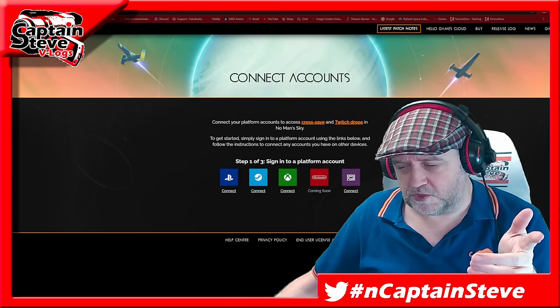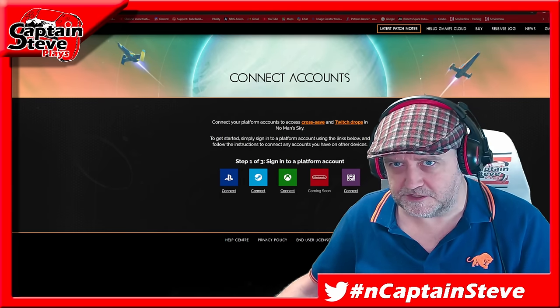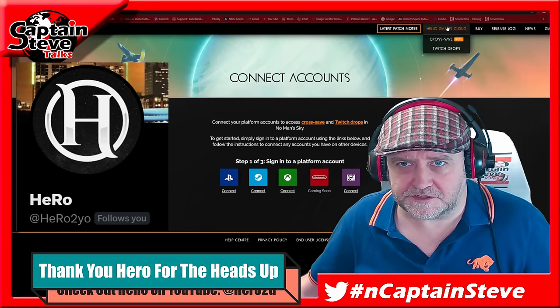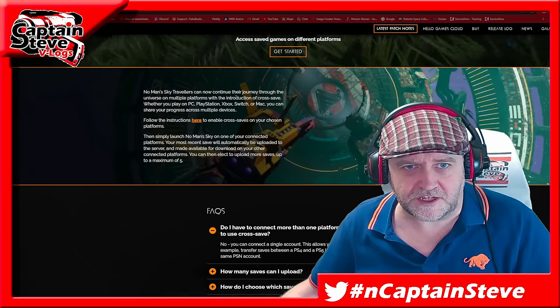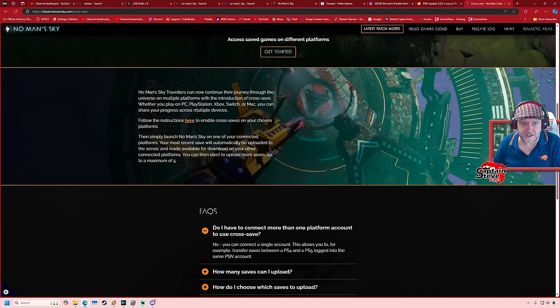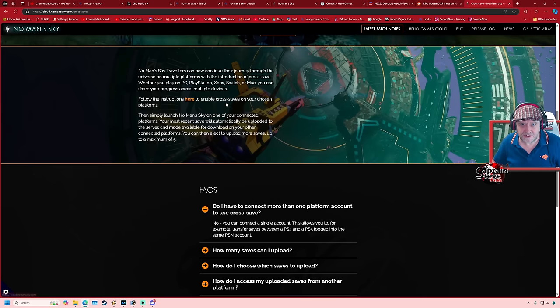I was pointed over to Reddit where they were talking about this latest update, and apparently yes — you can connect accounts. This is over on the No Man's Sky website: Hello Games Cloud, Cross Save Beta. So it's in beta. No Man's Sky travellers can now continue their journey through the universe on multiple platforms with the introduction of Cross Save. Whether you play on PC, PlayStation, Xbox, Switch, or Mac, you can share your progress across multiple devices. Follow the instructions to enable Cross Save on your chosen platforms, then simply launch No Man's Sky on one of your connected platforms — your most recent save file will be automatically uploaded to the server and made available for download on other connected platforms. You can elect to upload more saves, up to five.